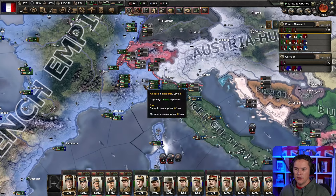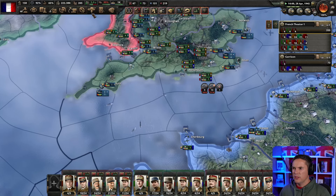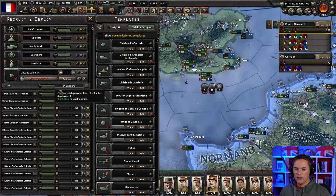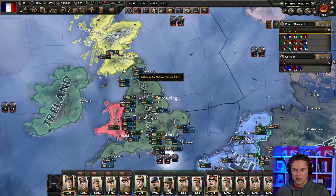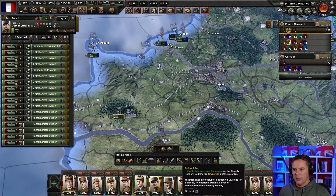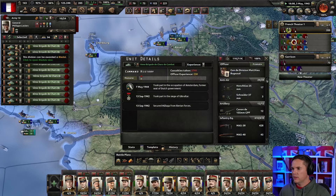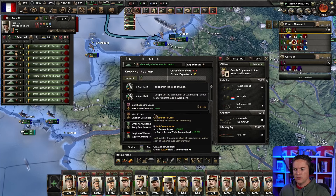Manpower is going up nicely. We want to recruit more stuff — let's get 24 of these divisions, because we need to defend the UK as they might be in a bad state to begin with. Let's get some fallback lines in here. We can drag them back and train up the armor. Supply consumption on these guys is always a handy one — there's fuel consumption as well.